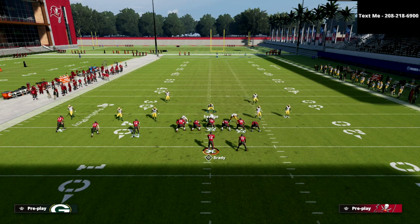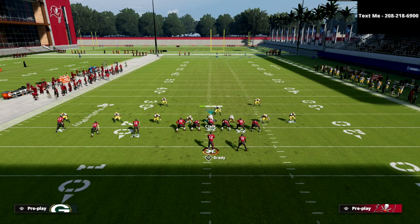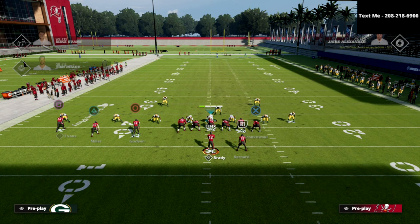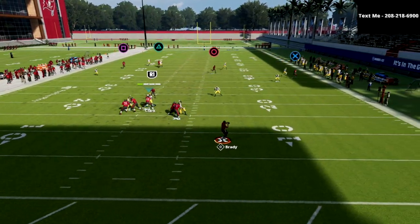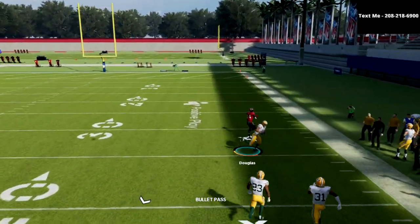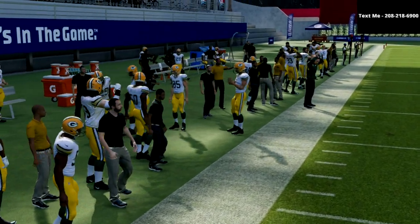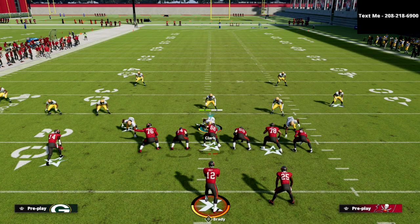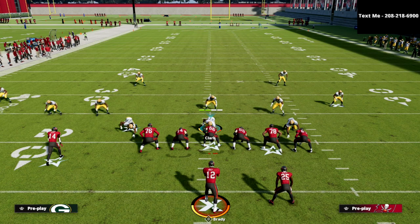Let me show you one last route you might be concerned about: the verticals concept. I'm just going to put my guy in a spy for purpose of the video - you're obviously going to be able to user things. Watch this route to circle - circle kills zone drops normally - but look at that match concept. He just takes that away completely. Try this out; I think this is a great way to defend trips tight end. It is by far the best trips tight end defense I have personally gone against this season.